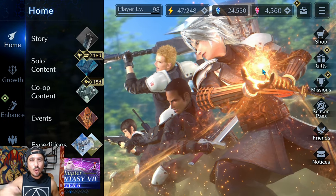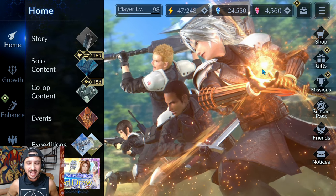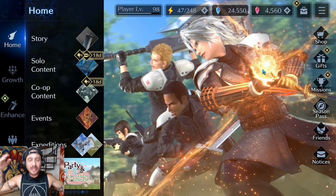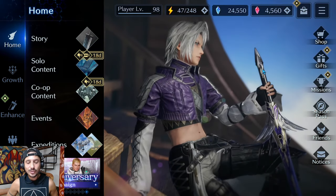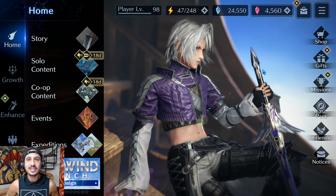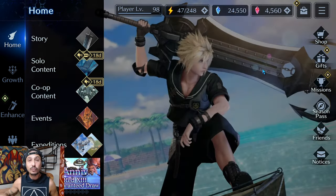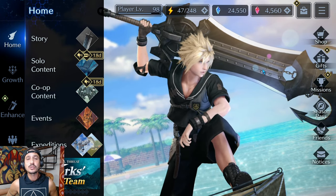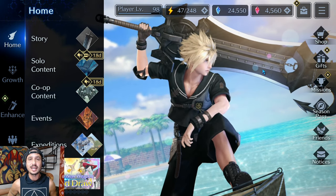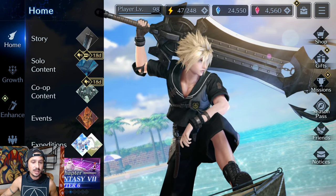Welcome back to another Final Fantasy 7 Ever Crisis video. Today I'm going to be diving into the High Wind, the newest feature added to the game. It's a pretty nifty collection feature that will allow you to permanently increase the stats of all of your characters across the board.